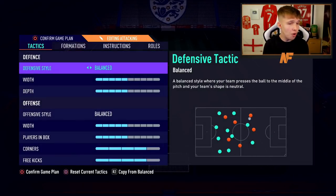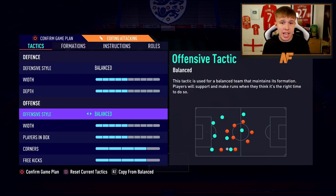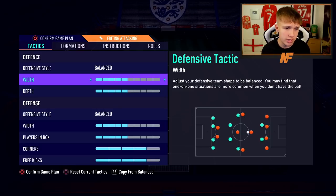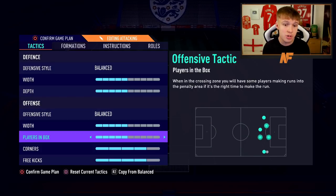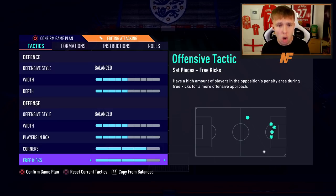For the custom tactics we switch to the 4-4-2 formation - this works well on my main team too. I've kept it balanced: balanced on defensive style, balanced on offensive style. Defensive width is 5, depth is 5. Offensive width is 5, players in the box is 5, corners on 4, free kicks on 4 - you want as many people in the box for corners and free kicks to give you the best chance of scoring.